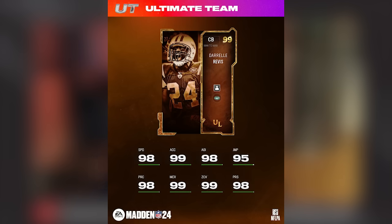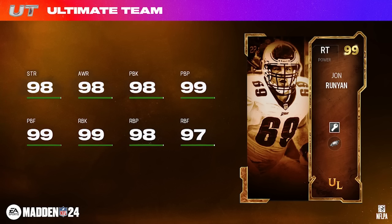On the offensive side, the set Ultimate Legend is going to be Eagles legend Jon Runyon, with a baked-in Secure Protector — so that's definitely a W. 98 strength, 98 awareness, 98 pass block, 99 run block. Since he's already getting Secure Protector for zero AP, you have to wonder what other two discounted abilities he's going to have. If he gets Threat Detector for one or two AP, or Post Up, All Day, or Nasty Streak, and you can get two zero-AP abilities along with Secure Protector, this will certainly make him the best right tackle in the game.